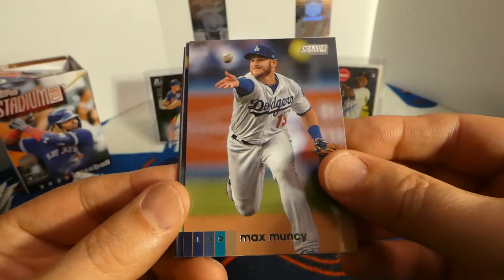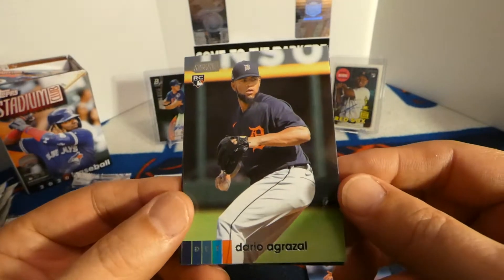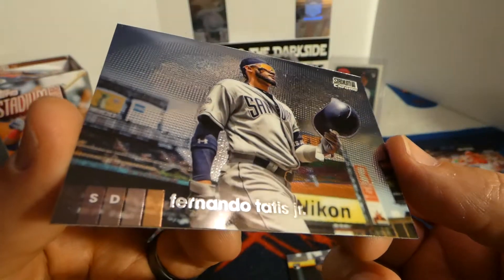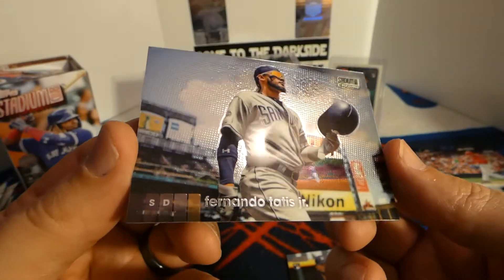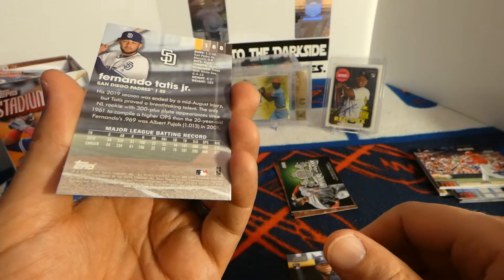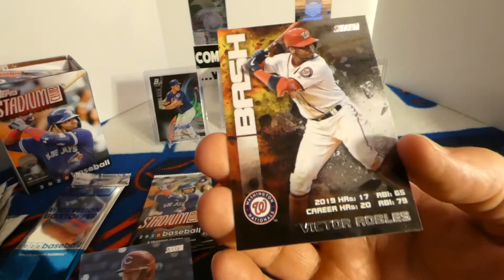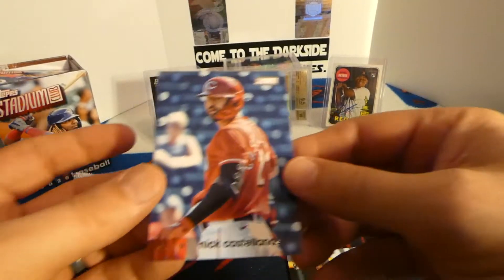We got some Max Muncy. Got Agrizal rookie. Got a nice Chrome — very nice Chrome, Tatis. I'll take that. Sharp — that is awesome looking. Very nice. And I've got a Victor Robles Bash and Burn. And a Castellanos.